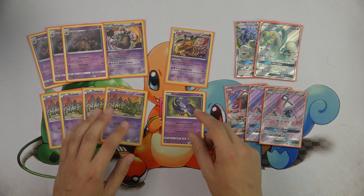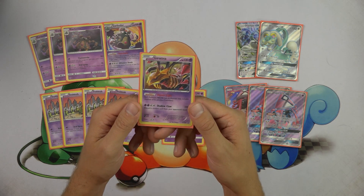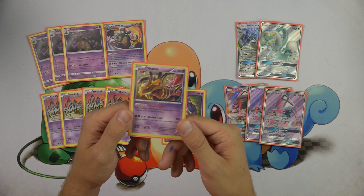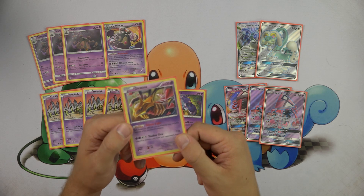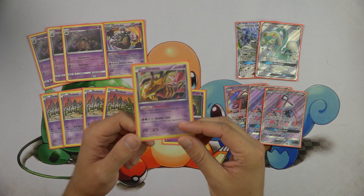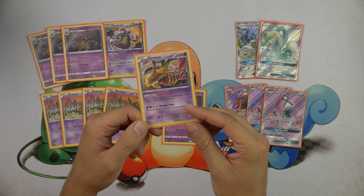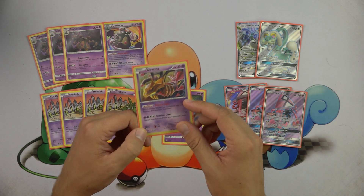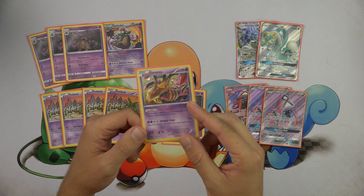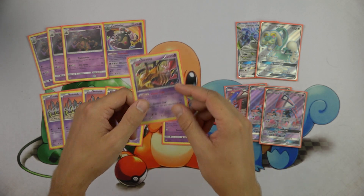Oricorio really goes a long way, especially since you can Rescue Stretcher it back. Same with the Giratina Promo, which is here for the Trevenant Break matchup and also can come in handy versus Greninja Break — you can get Garbodor activated versus Greninja Break, you also have Hex Maniac, and if your opponent is able to Field Blower your Garbodor, you can still have Giratina on the bench so your opponent has no way to use Giant Water Shuriken. This really sweetens your Trevenant Break and Greninja Break matchups, and when you can sweeten two prevalent expanded matchups for just one card slot, you really can't complain.